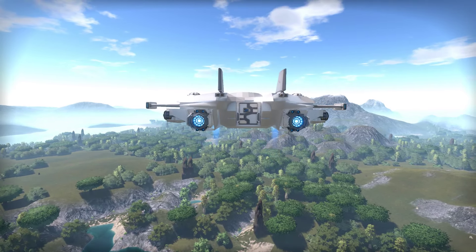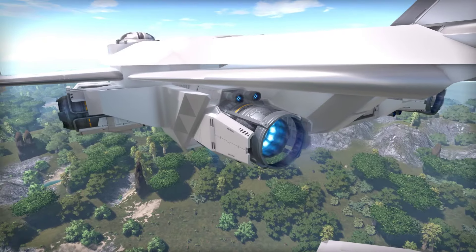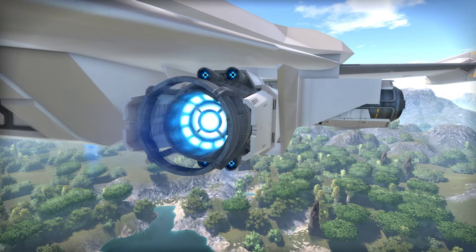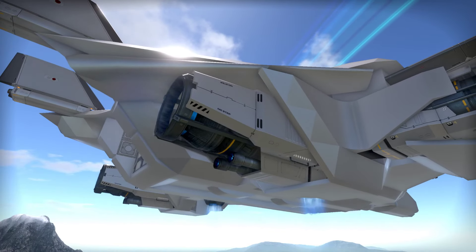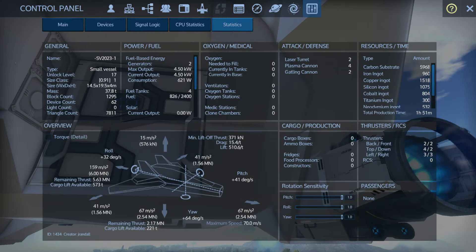Speaking of the back side, the thruster speeds are a little disproportional right now. I've got way too much forward thrust because I'm using these really cool-looking thrusters — and I want to keep them because they look great. Literally one of these would suffice to push this ship forward, and it's got two, which puts an imbalance on the thruster speeds. Current specs: 159 forward, 41 strafing, 67 lift, 15 down, 67 reverse.